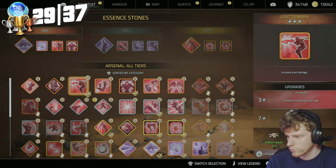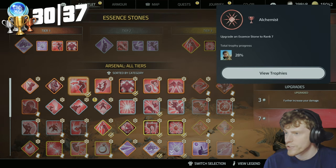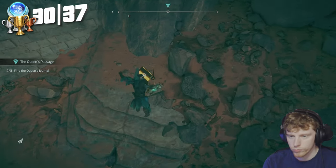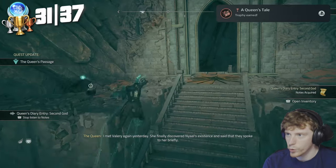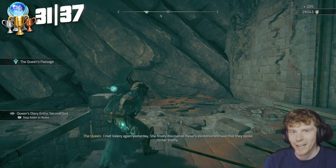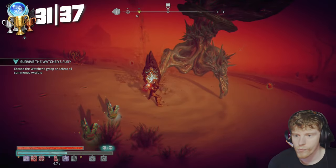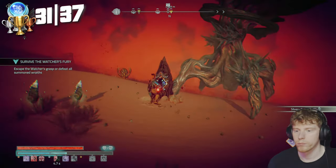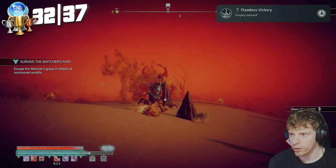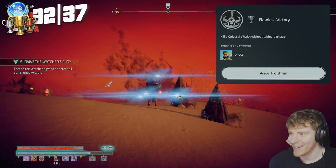Next we upgrade an essence stone. Alchemist — upgrade an essence stone to rank 7. This next one is another side quest. Queen's Tale — find the queen's recorded memories. This next one we defeat a colossal without taking any damage. I thought it would be a little bit difficult but I just got it naturally. Flawless Victory — kill a colossal wraith without taking damage.